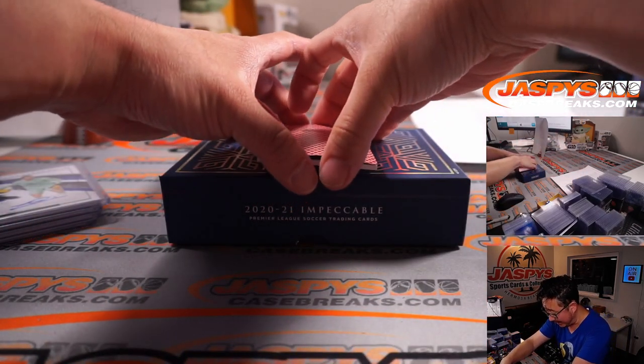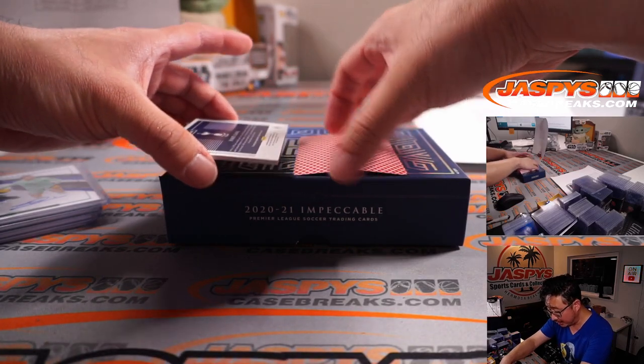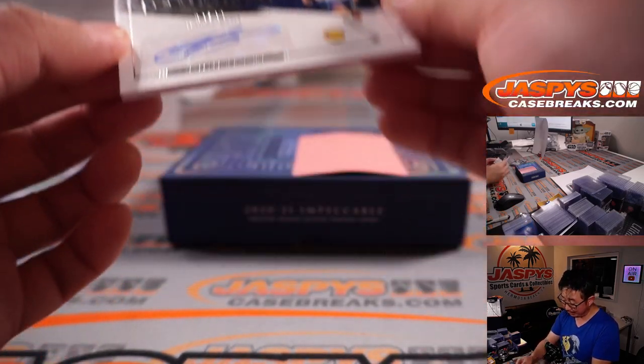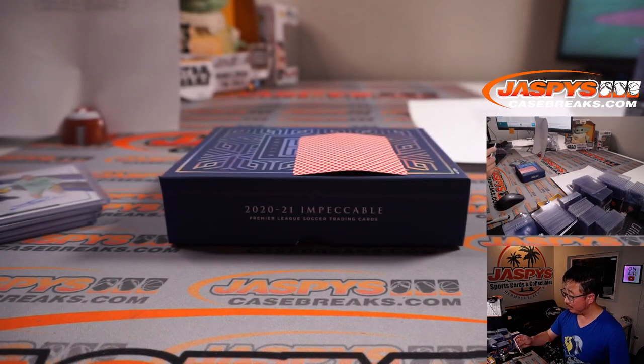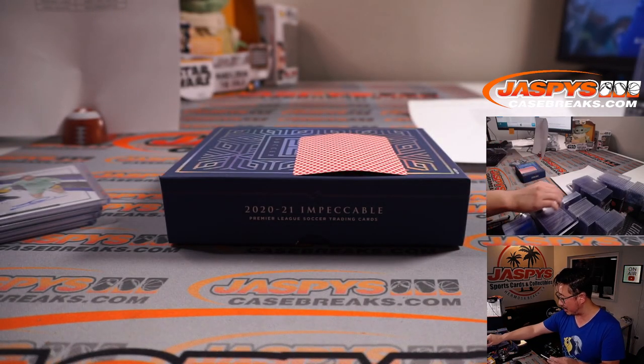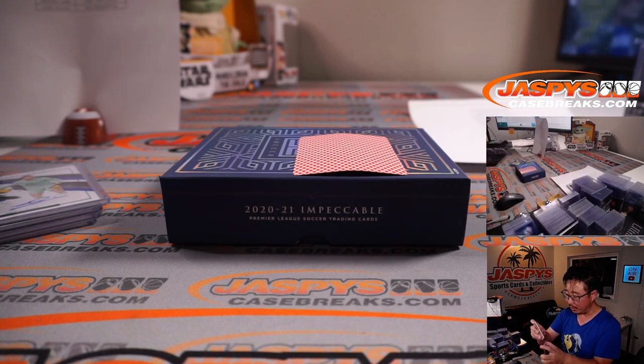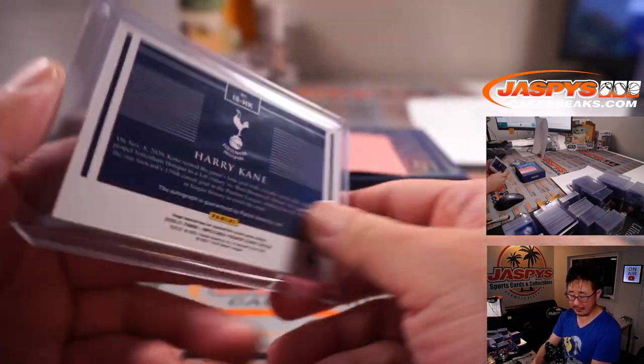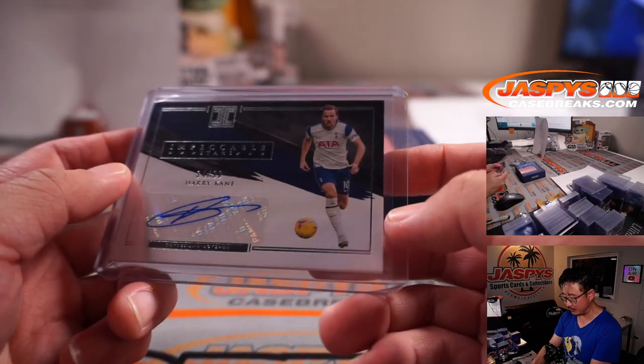For my rivals, Man United. And the last card here — nice, Harry Kane, 34 out of 99. Someone could have picked up Tottenham straight up, but it's a number block team and that goes to Adam S., last spot mojo in that number block, getting the 34 out of 99 Harry Kane auto.